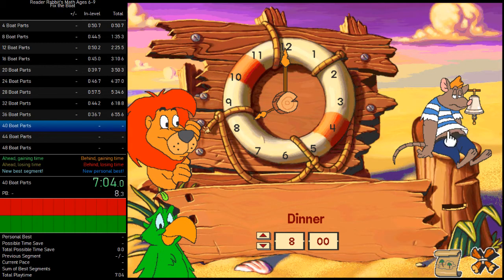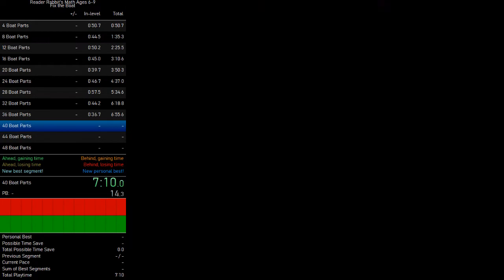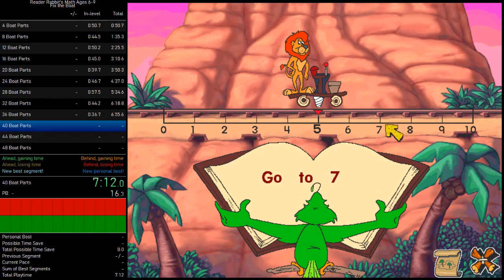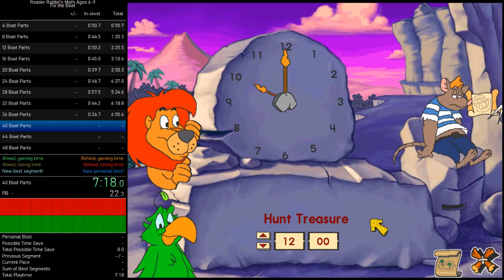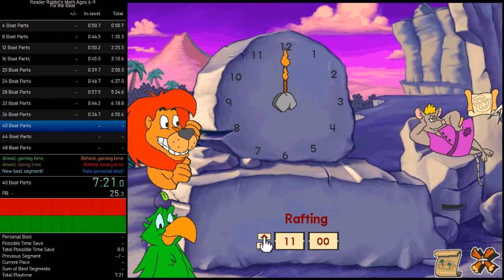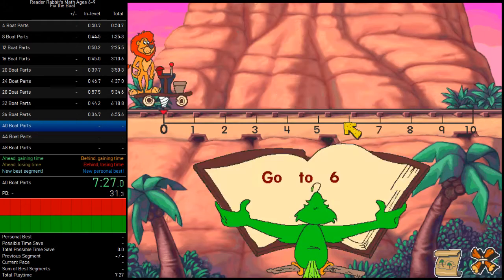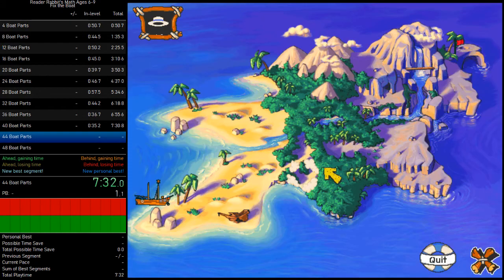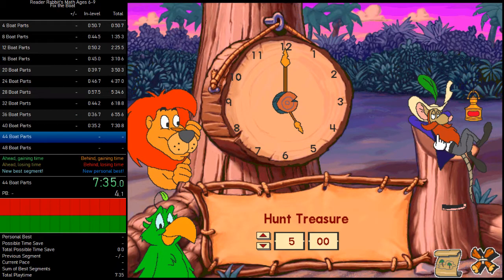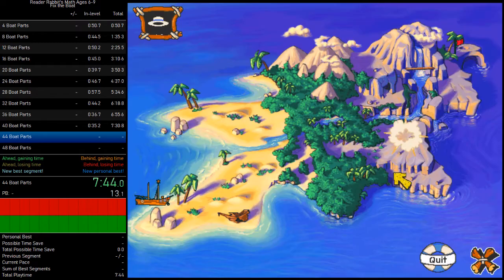Took me an extra click — two extra clicks, I guess, technically. I almost clicked the other arrow again. Six, three, nine. My mouse is being stupid again; my mouse is always stupid with this game, so that's fine. It is to be expected, basically.